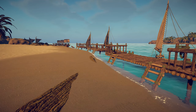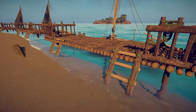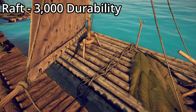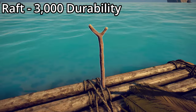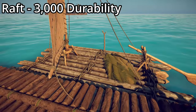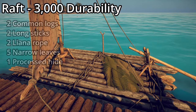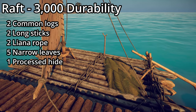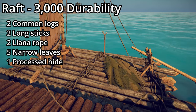First off we can build a raft. This has 3,000 durability, it comes with a spot to fish and a basic bed of leaves. To build it, it takes two common logs, two long sticks, two liana rope, five narrow leaves, and one processed hide.